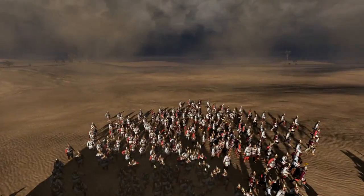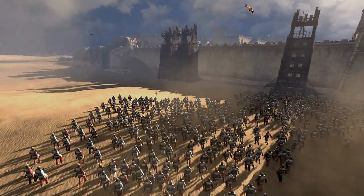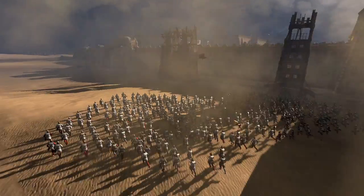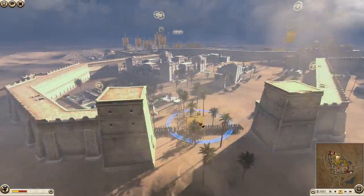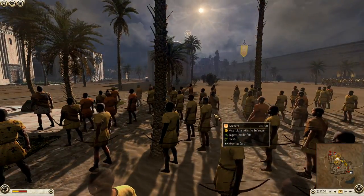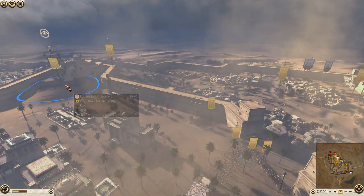Look at these Syrian archers positioning themselves up here getting ready. They can't even see their target — they've just been told there's a load of Kushite archers on the other side of this wall, hit them, and that'll help the battle and the cause. They're just archers — easy to call them Kushite archers because that's what faction they're from. They're looking pretty beaten up now.